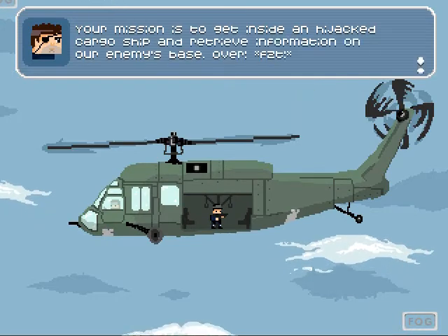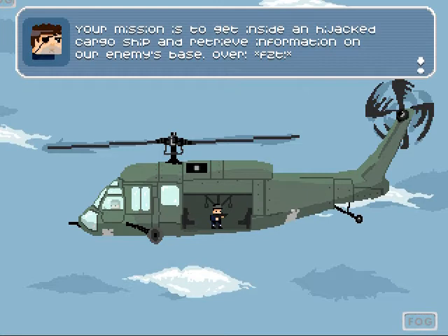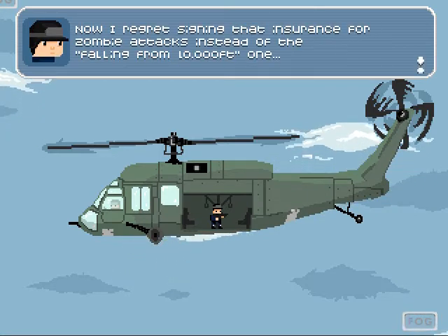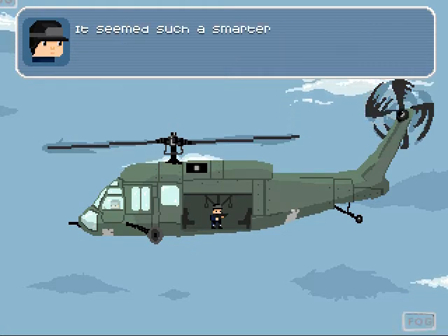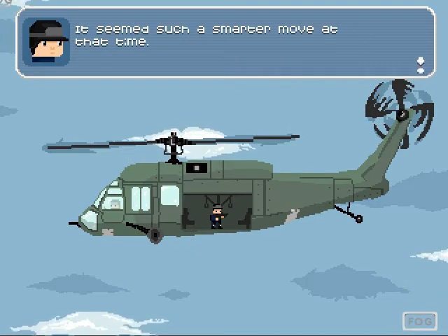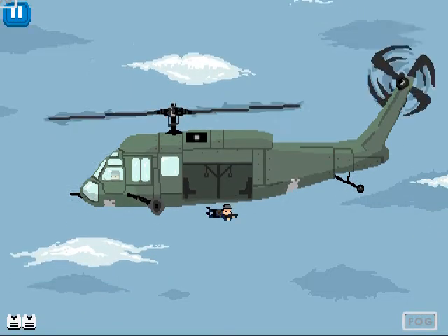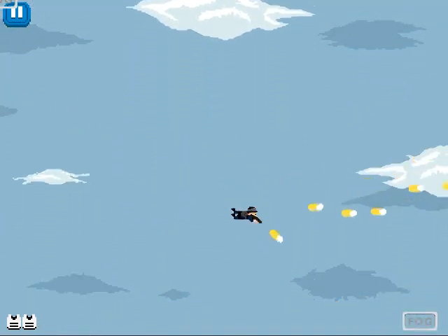'Your mission is to get inside a hijacked cargo ship and retrieve information about our enemy's base. Over.' 'Now I regret signing that insurance for zombie attacks instead of the falling from a thousand feet one — it seemed smarter at the time.' 'We're over our target — you're ready to launch, Agent Fred. Good luck.' You fall through the air? That is awesome! Okay, we're playing this level now.